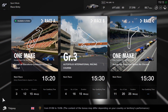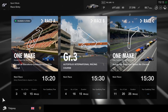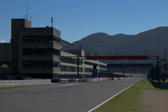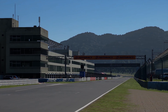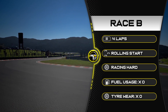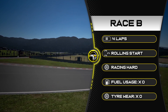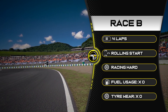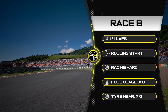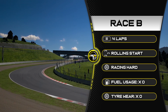For Race B we're heading to Japan — Autopolis — in some Group 3 machinery. This is one of the hardest tracks to overtake on; you either need to dive bomb or have a great run into a given corner, which is very difficult given the number of corners. We have four laps here with a rolling start. If you start on the corner, set traction control to one for a safe start. We're on racing tyres with no fuel or tyre wear.